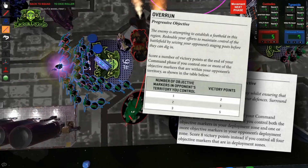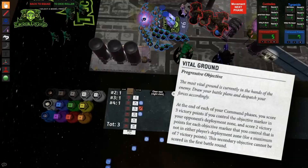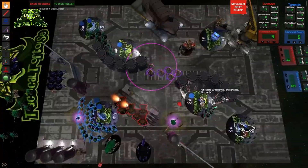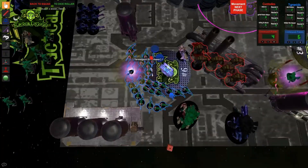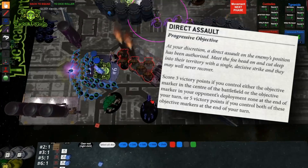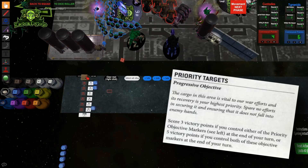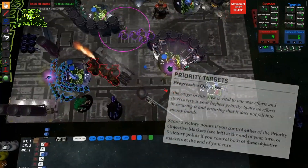The same goes for Overrun's aptly named Overrun secondary. For Vital Ground from the Battle Lines mission, it's going to be inconsistent since your opponent can easily contest the center objectives and nabbing their home objective will be almost impossible. I'd also avoid Strategic Scan from the Scouring mission, like most secondaries that require full-round actions. Unlike many of the others, Direct Assault from the Sweep and Clear mission is extremely easy to score — netting six points just for running some ObSec models into the center objective is an absolute bargain. And the same goes for Priority Targets from the Priority Target mission — getting three points for holding an objective in your own table half is a pretty good deal.